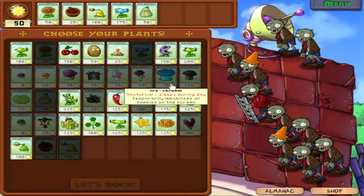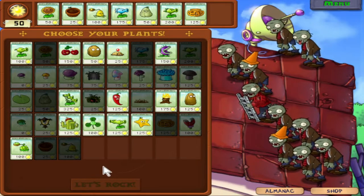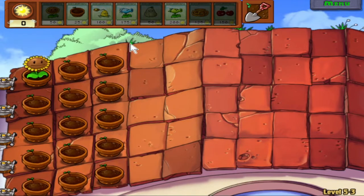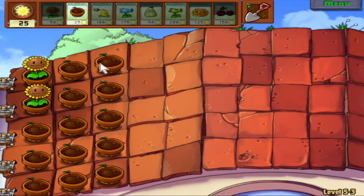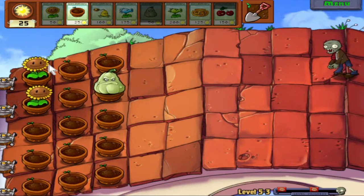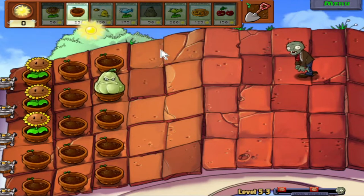We'll get Squash, Repeater, Pumpkin, and Cherry Bomb. I've really been underselling Cherry Bomb - I used to consider it a really bad plant, but it's actually been pretty useful. You just place it down and it's instant death. As you can see, there are very few Flower Pots right now on this level - only three columns of them. The new plant we have is Kernel Pult. It's basically the same as Cabbage Pult, except instead of flinging cabbages, it flings corn kernels.